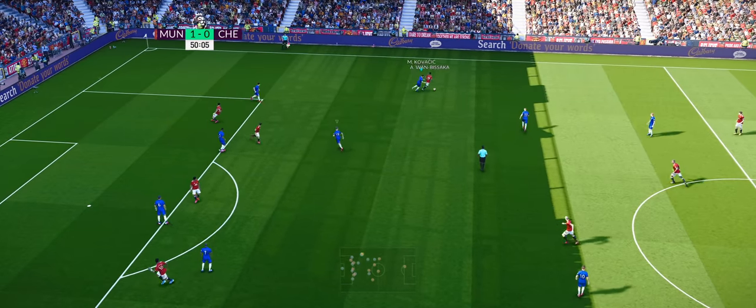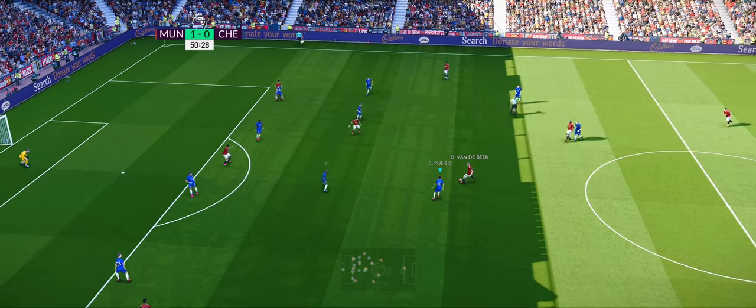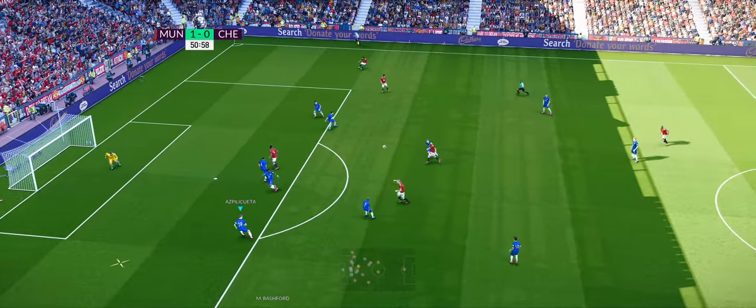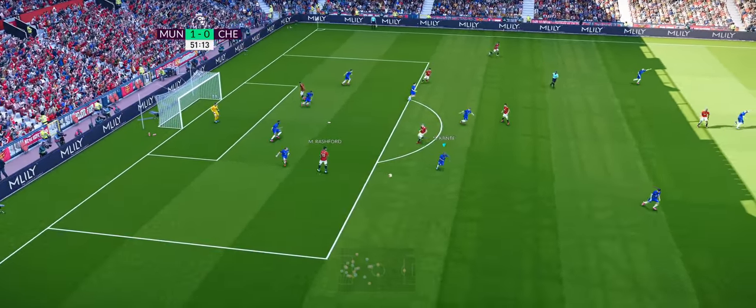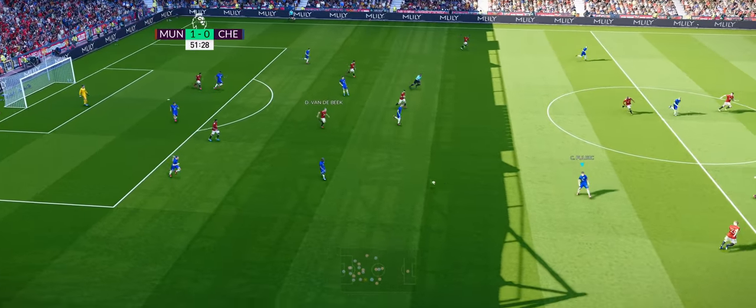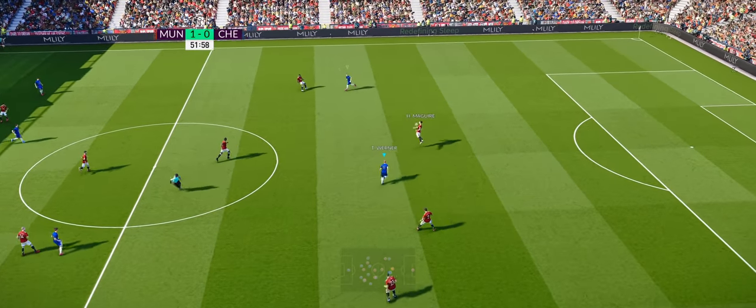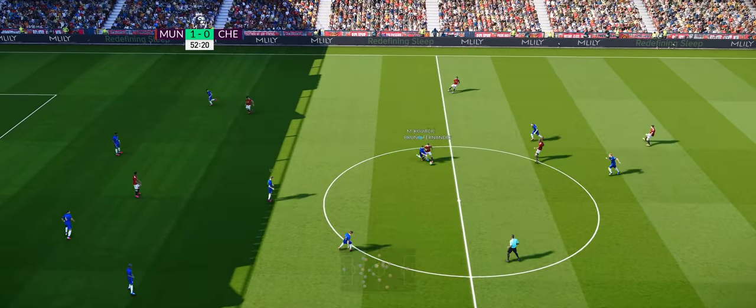Wan-Bissaka flicked inside. Van de Beek feeds it up the line towards Anthony Martial. Bruno looking for the back stick — now we've got a chance here. Look at that switch — not the best ball, but you never know with a big tank.